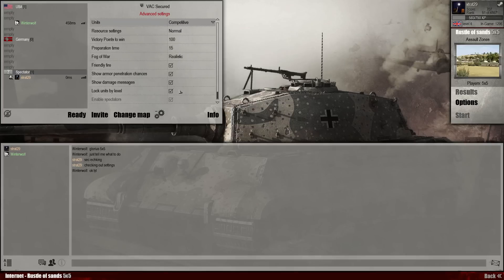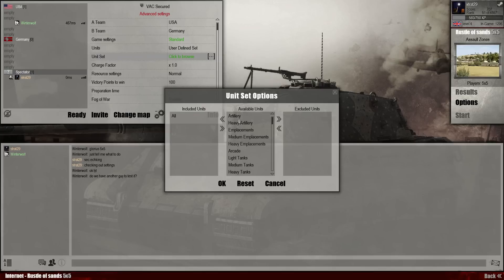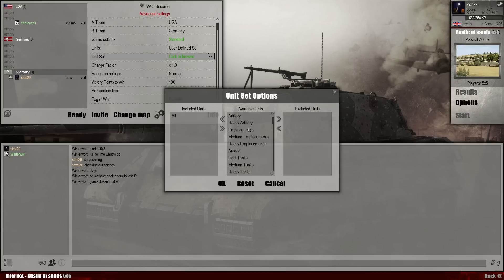Also down here, I noticed under units — I think it was custom, no, it was under units — there are actually more things you can define. So if I expand this, I can actually include or exclude some of these units by groups: heavy artillery, light tanks, medium tanks, I don't know what arcade is, snipers, and you can even exclude supply if you don't want that. It doesn't seem like you can change anything for a specific unit, like excluding Crusader AA or Jeeps. It seems like it's a whole tree at the moment, which is unfortunate — that's the only reason I would use it.